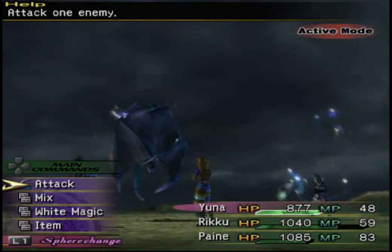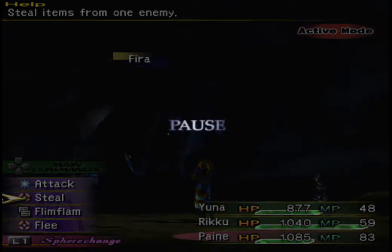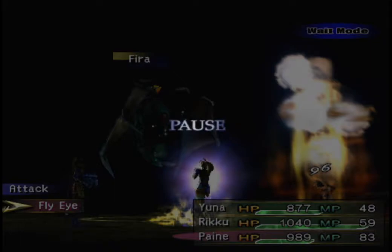We can handle that on our own. Since we've got the Thief Dressphere on — the Oversoul Fly Eye has 1032 HP, 52 MP. You can steal three to four Phoenix Downs from it, no elemental affinities, immune to Curse. Not only can it slow you, but it can also cast elemental magic — Level 2.